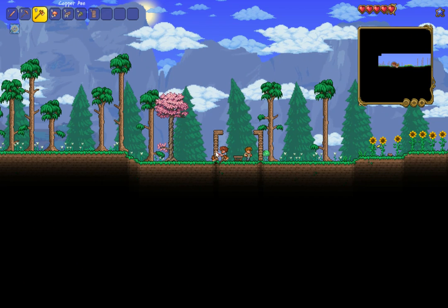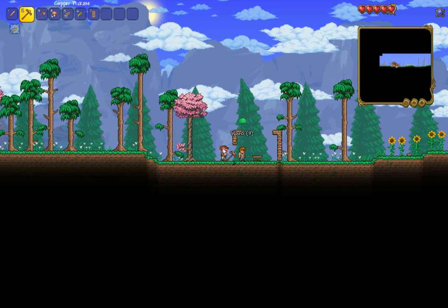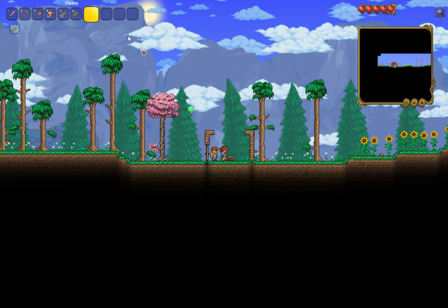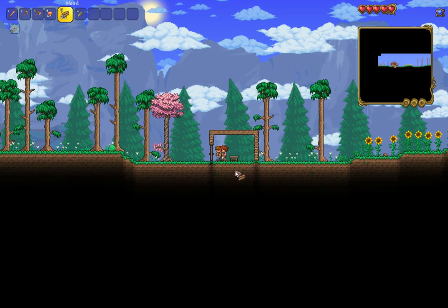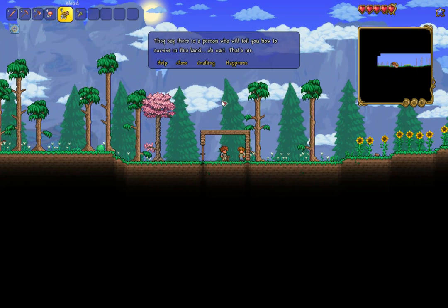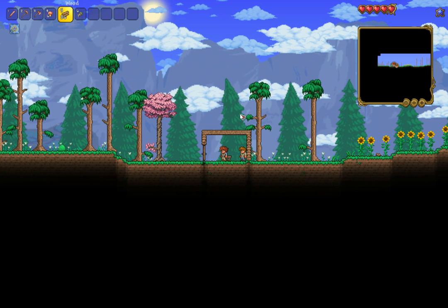Chop this down — got a little slimy boy out there waiting for us. Why do you need an axe to mine trees when normally you need a pickaxe? That makes zero sense to me — it's the same wood material you just mined. But this is Terraria, it's not supposed to make sense. Looks like we've trapped Jeffy Boy in here — let's see what he has to say. Welcome to Terraria, guys.